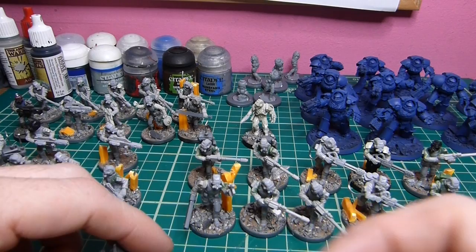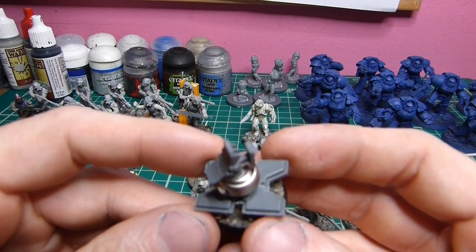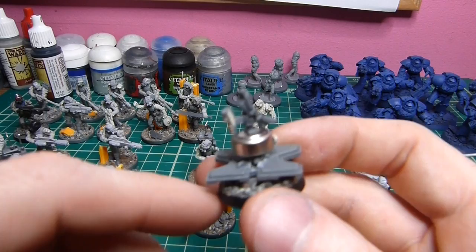I also did a little scanner, which means they can choose to do different scans. They can do a short scan which gives any squad I choose a turn — on a four-plus — the ability to reroll their misses. That'll be going with my command squad, which is the last squad I've got to do. It's just a watch battery with a couple of bits, but it came out okay.